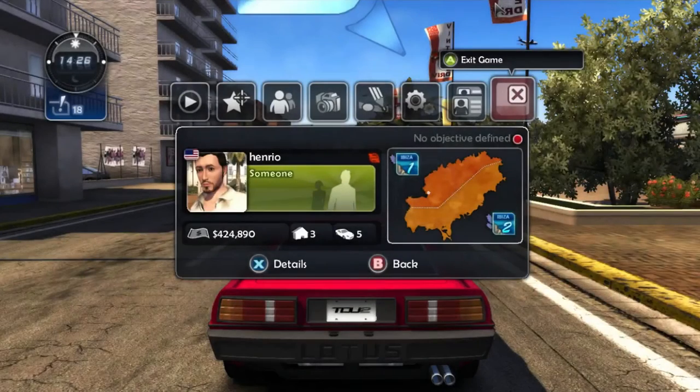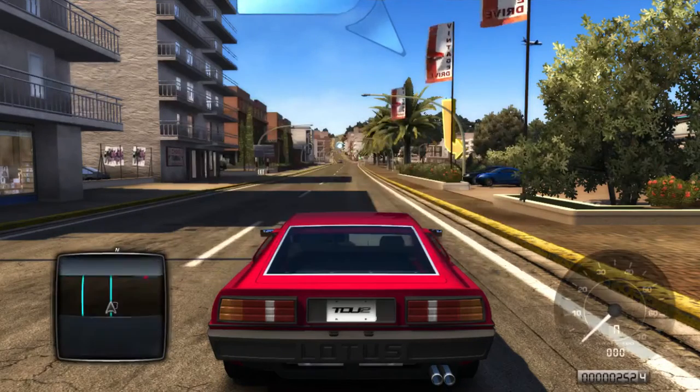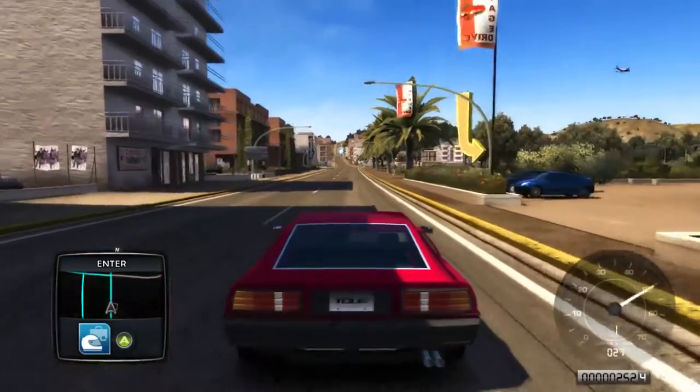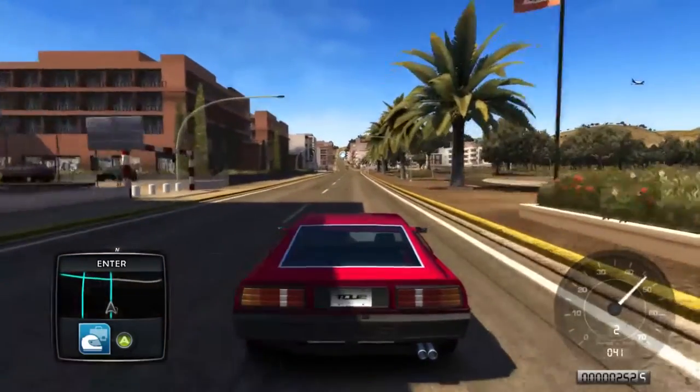Hello guys, it's your host Stone channel, and today's video we're going to play some Test Drive on APT2. Right now we're going to fight against a Miami Harris, so let's get started. The map marker is on the straight, so we're going there to challenge the Miami Harris.